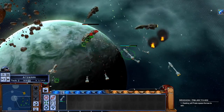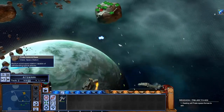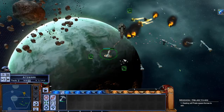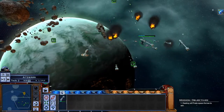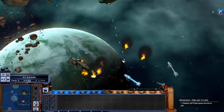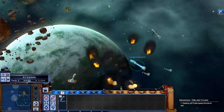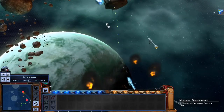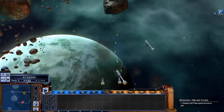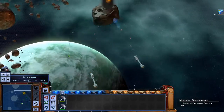Those ships are quite expensive at this point in the game. The Marauder took a few hits because he is very weak, but he's all right. That's anti-fighter still on — which means I've probably lost the fighters. Yes, I did. I'd have to buy more. At least fighters are relatively cheap. Fire on their shield generator. All power to shields.